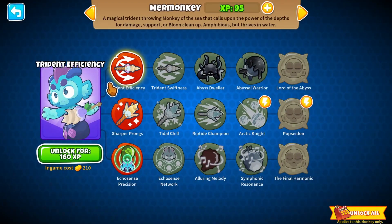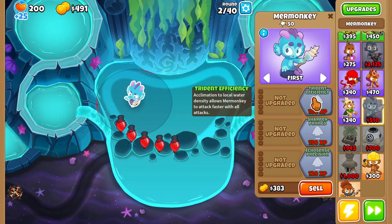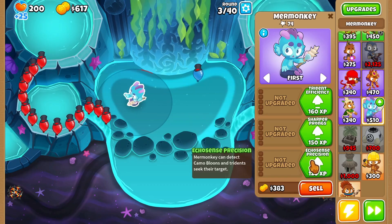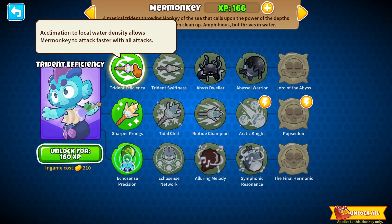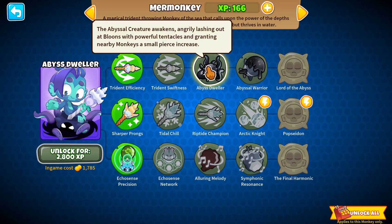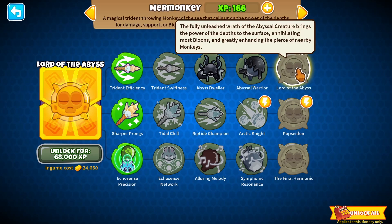The first upgrades we can get are Trident Efficiency and Acclimation to local water density, which allows Mare Monkey to attack faster with all attacks. The trident can hit more balloons. Mare Monkey can detect camo balloons and tridents seek their target — she gets echolocation. So efficiency gets faster attack, faster and further. Then there's Abyss Dweller: the Abyss creature awakens, angrily lashing out at balloons with powerful tentacles, granting nearby monkeys a small pierce increase. Abyss Dweller is more of a boosting upgrade. It coats tridents in a thick ink that destroys balloons. The Abyss creature grows in power, destroying most balloons with ease and enhancing nearby monkeys with more pierce. The fully unleashed wrath of the Abyss creature brings the power of the depths to the surface, annihilating most balloons and generally enhancing the power.